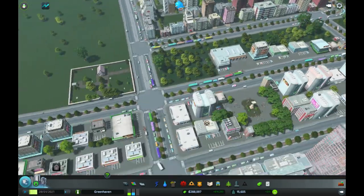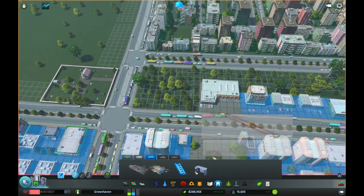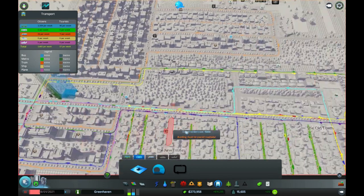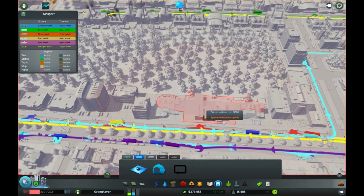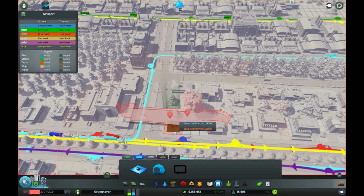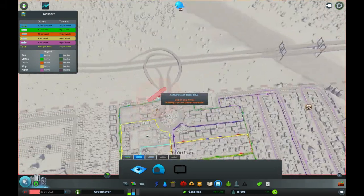We've paused the game. We're going to go straight in with the metro station right by the bus station. So we're going to go for one of these and one of these. Boom, it's in. I'm going to put our stations in first and then we're going to look at joining up all the lines. We only want to put stations where we have already occupied... already occupied by what, precisely? Boom, boom. Boom, boom. Then we're going to come around the corner.